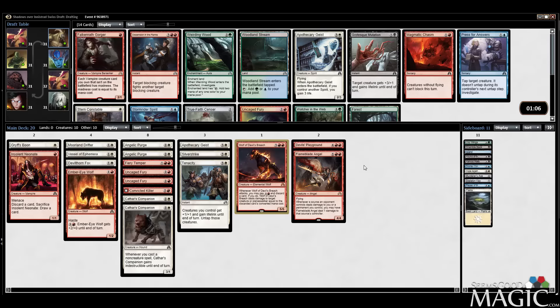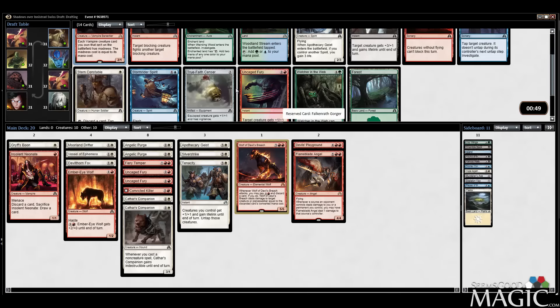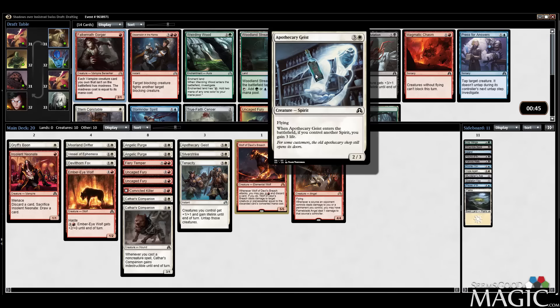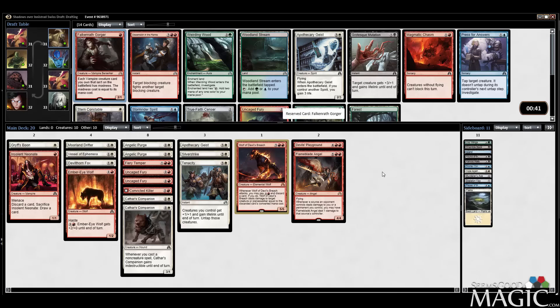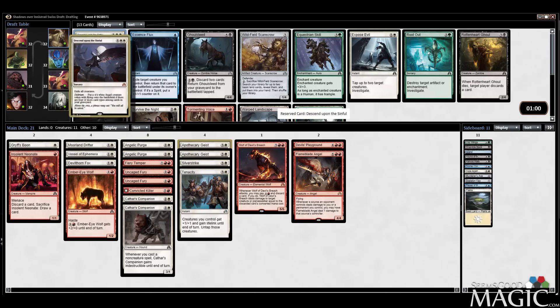Falkenrath Gorger — another red beatdown rare. Could take it. How good is True-Faith Censer in our deck? I don't have a ton of humans, it's fine outside human decks, but we need creatures. I'd probably take the Gorger. Now I wish I had more vampires. Apothecary Geist evades though — maybe the Geist is better. One-mana two-one's not that good. I'd rather have flyers. Geist at least lets me gain some life, which is totally relevant, and it flies on its own. We'll take the Geist.